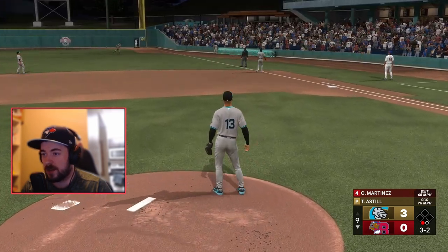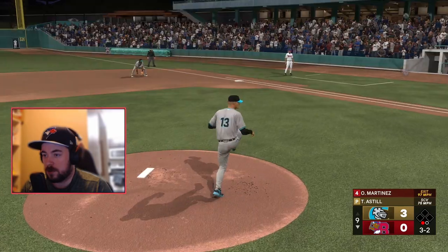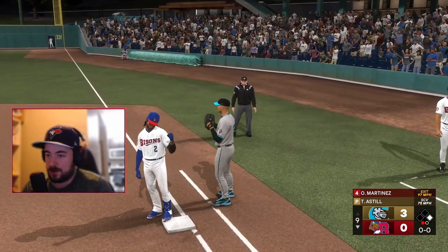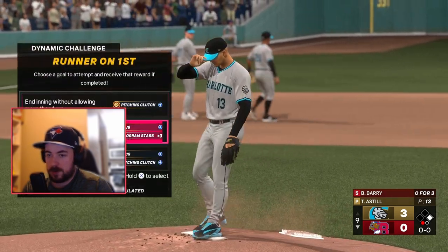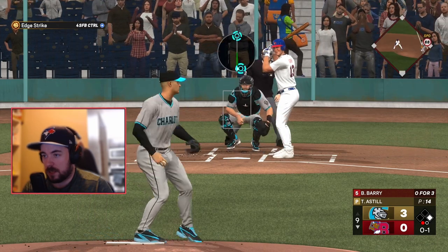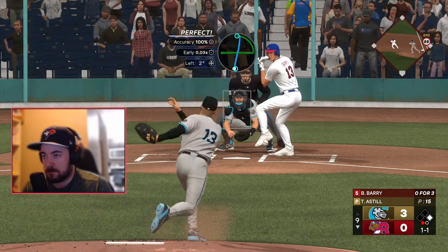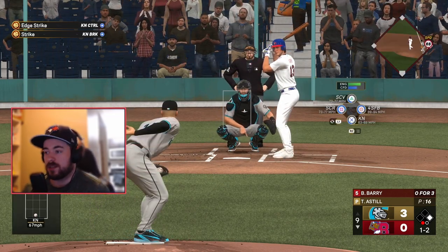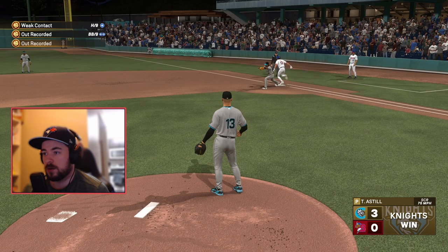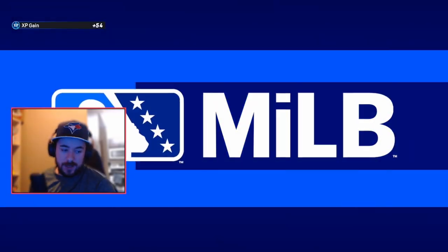Screwball on the hands — nope. Back to the sweeper and he just takes it the other way. Nice hit honestly. Got a man on here, need a big one. Don't walk anybody — okay, got him. Knuckleball, one-two, let's see if we can get a chase on the hands. Double play! What a double play, let's go team! That's 19 saves right now.